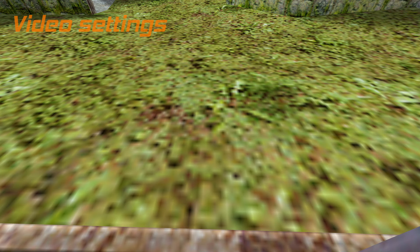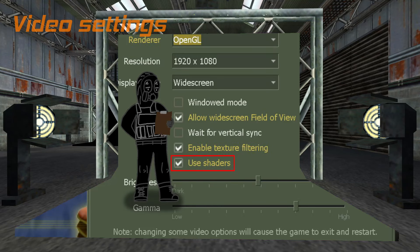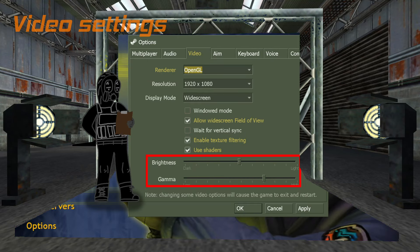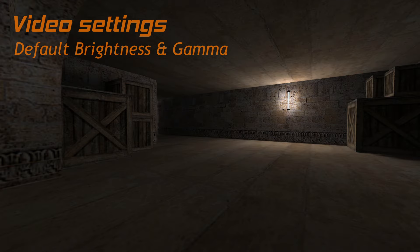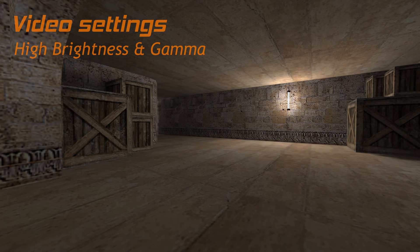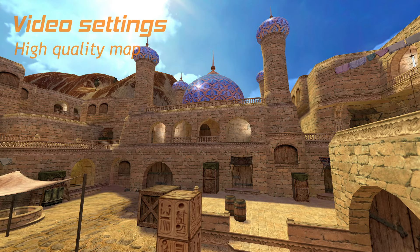Texture filtering in GoldSource means all textures will get the classic year-2000 blur. Some people might prefer the game in Minecraft mode, but those who started playing after texture filtering was added will most likely find it ugly. Use shaders seems to do nothing at all. The brightness and gamma sliders control the lighting — if you have a hard time seeing stuff, slide them to the right; if the game is too bright and shadows look strange, slide them back left. Some maps might be lower quality, so they will look strange with default brightness and gamma.